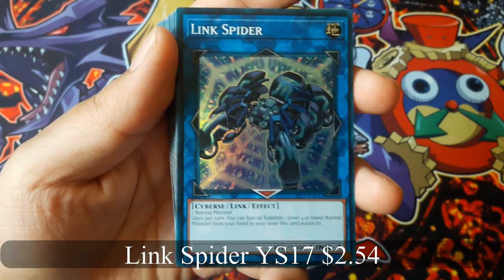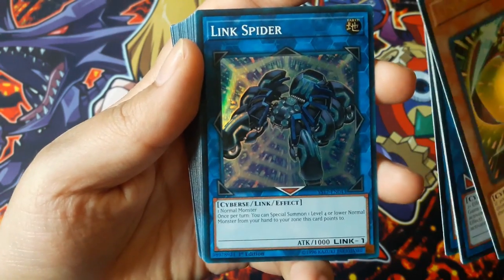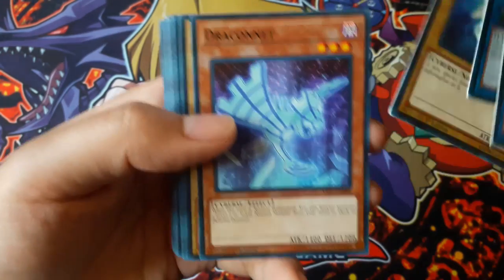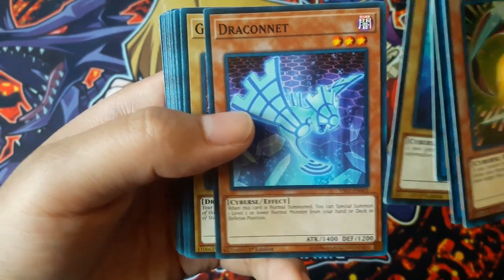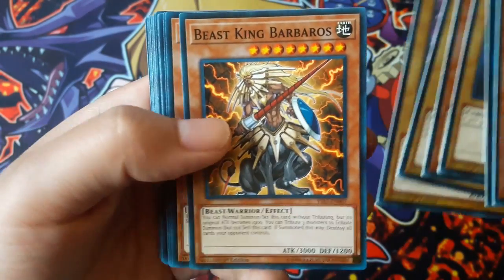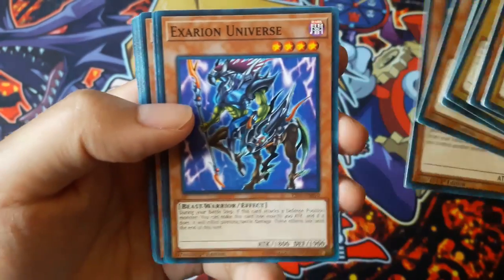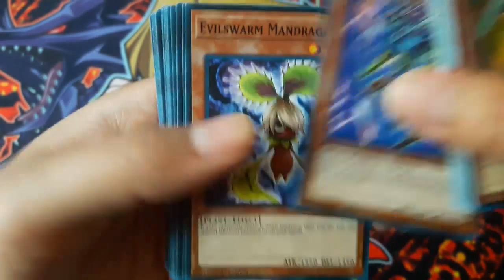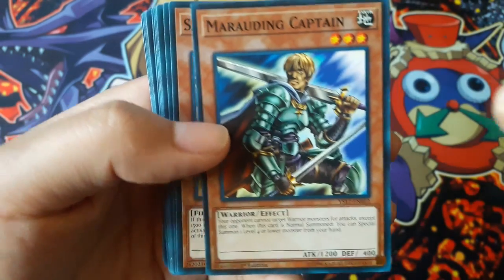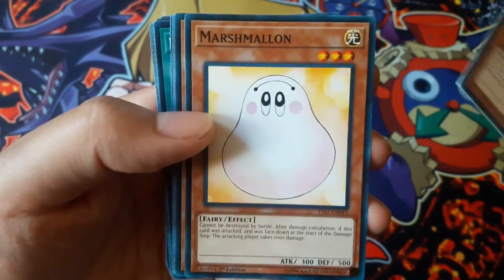Link Spider, which is a good Link Summon monster since it doesn't matter what type — it's any normal monster. Bitron, Draco Connect, Galaxy Serpent, Mystery Shadow Dragon, Beast King Barbaros, Cyber Dragon, Photon Trasher, X-Saber Universe, Evil Swarm Mandragora, Rotting Captain, Sangan, Kuri Bandit — that's a good card.